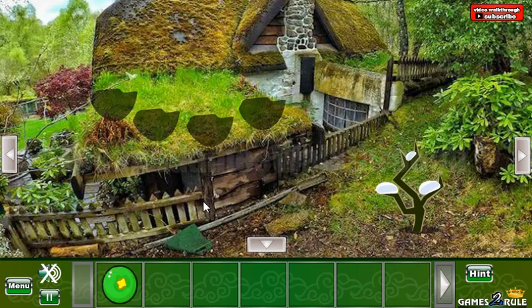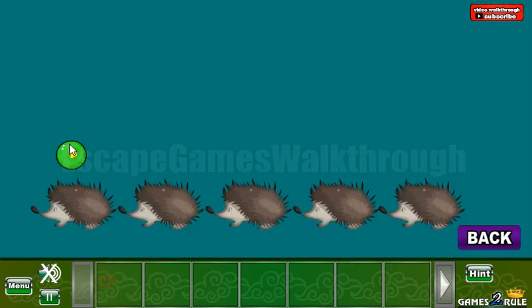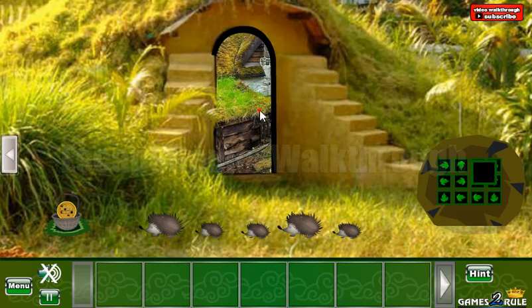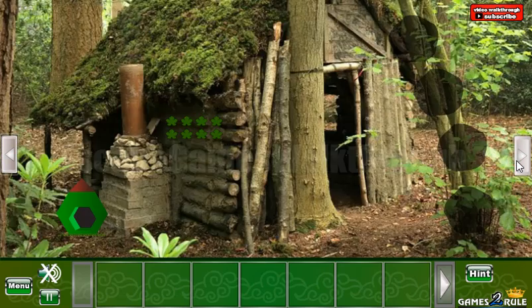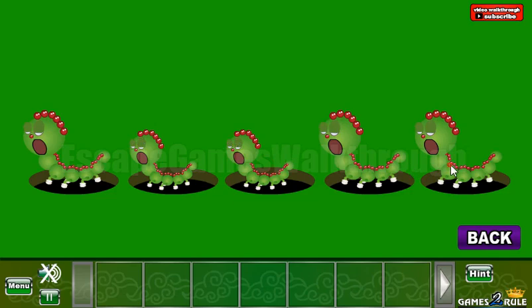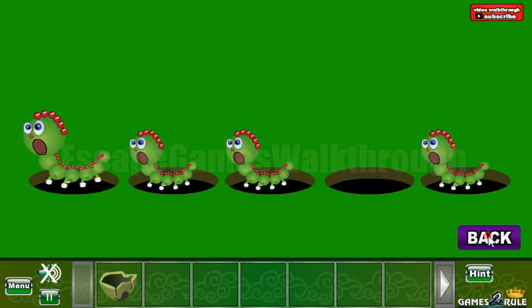Let's take this bit here. And this bit we are to use on these hedgehogs to get the big, small, small, big, small hint. And this hint we can use here on these caterpillars. We have big, small, small, big, and small. We've got a shell.